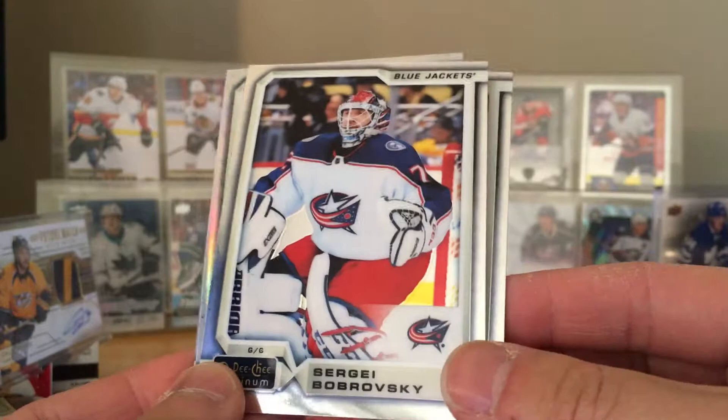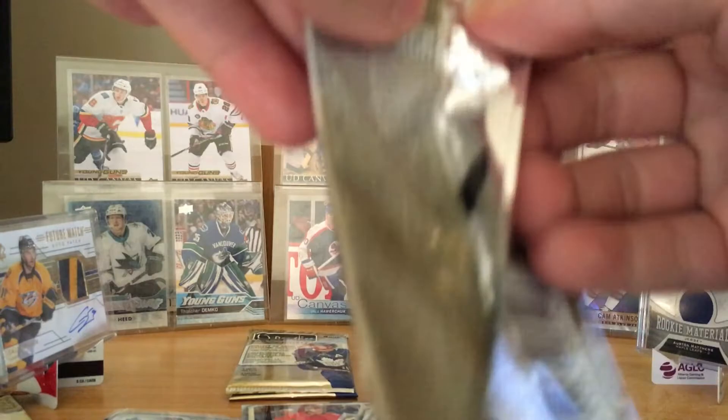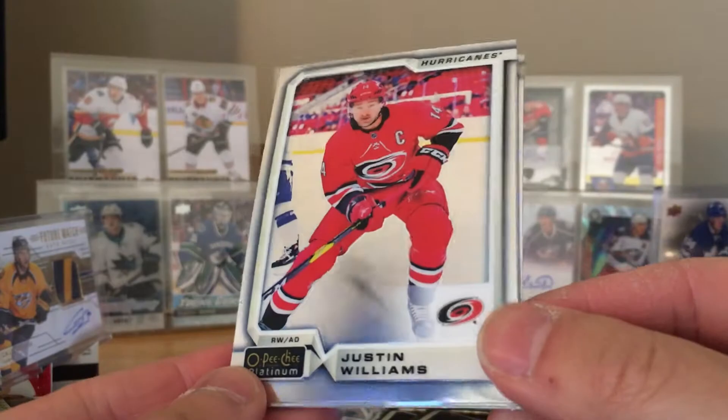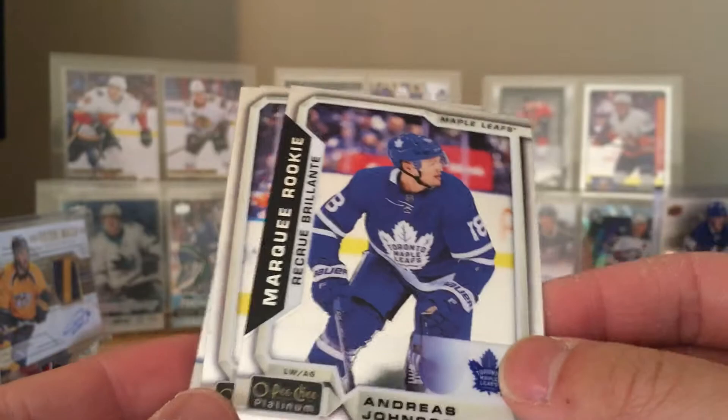Bouchard — I heard he's getting called up. I think he got eliminated in the CHL playoffs, so he's getting called up to the OHL for their playoffs. Jamie Benn. Sergei Bobrovski. Patrice Bergeron — just a rainbow — and Ilya Kovalchuk. Kovalchuk — didn't he sign like a three-year or two-year contract? So he's stuck there for a bit. Justin Williams. Retro Karnasheri — oh, there's a rainbow one as well. Marquee rookie Andreas Johnsson. Josh Bailey — he got a couple game-winners for the Islanders in their sweep.